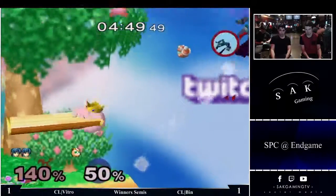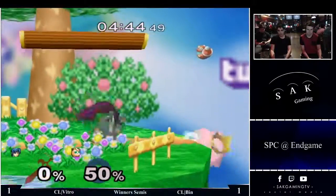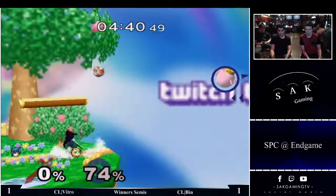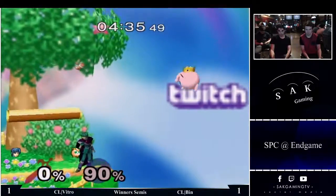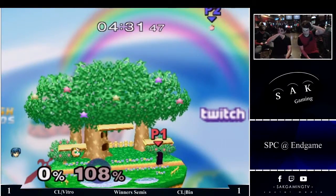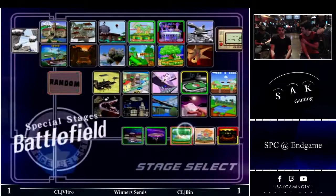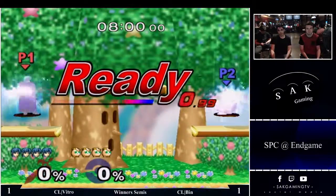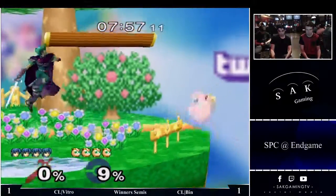We can close this up. That was kind of a good recovery by Vitro. Down smash is actually one of Marth's fastest moves — the front part of it. It's faster than down tilt, isn't it? Yep. I want to say down smash comes out on frame six, so it's up there with his up tilt which also comes out around six. So we're going to have it — 2-1, Vitro.